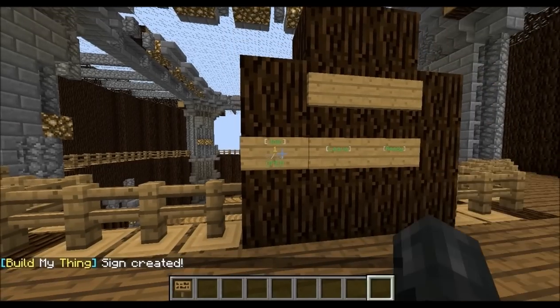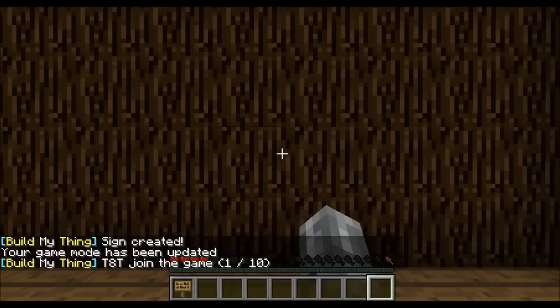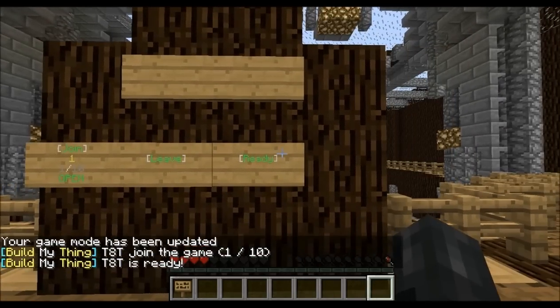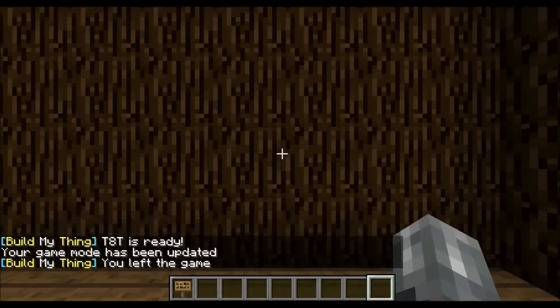Sign created. So now if I click that it will take me here, but of course I have to have someone else join. I'll go ahead and join here — it spawns me here. I can already do leave. You usually want to do ready, but you have to have at least one more player in. Then you can do leave.